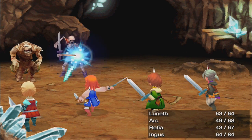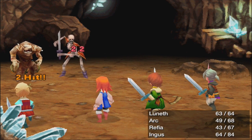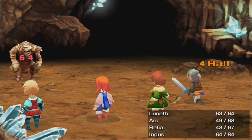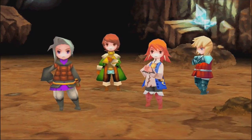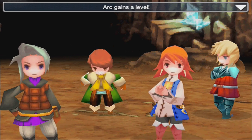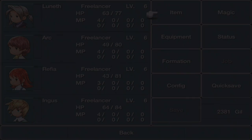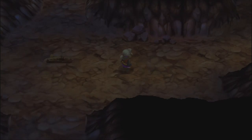These skeletons outspeed me every time — swift skeletons. Those mummies are slow, which is good, but they're even stronger than the skeletons. I got a good hit there — 64 damage, nice combo. The attack calculation is sometimes weird: sometimes you get a lot of hits and it's really nice. We only got hit once by the skeleton and we leveled up — Refia is now level six — making pretty good progress.